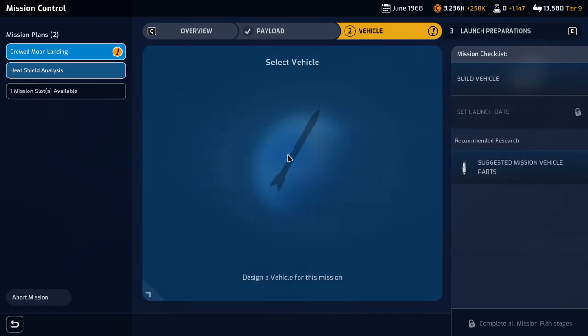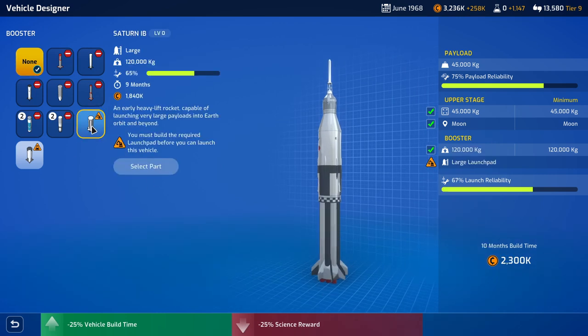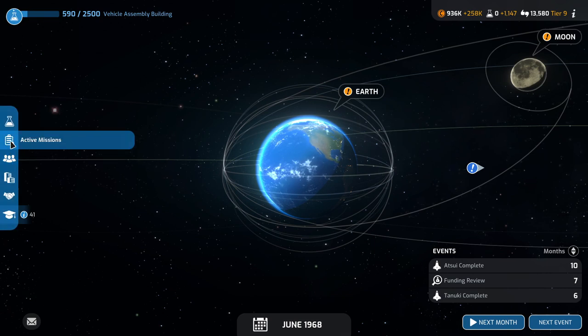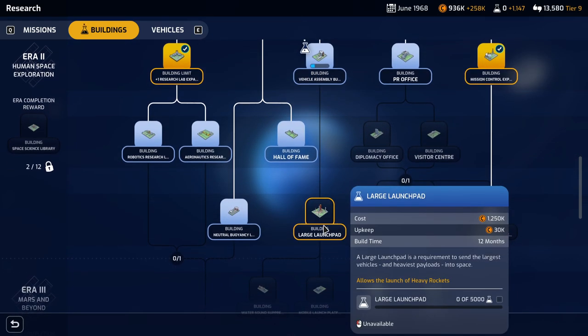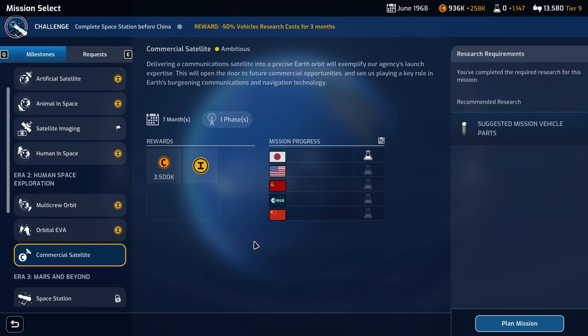Crewed moon landing needs a vehicle — we'll pay for it and start building it. S4B stage, booster — we can't launch the vehicle yet but we can build it, so that's okay. 10 month build time, 2,300. We'll commit to it. We really need to build the pad. First we have to build the VAB, which is going to take 8 months, and then we have to build the pad, which is 12 months. I really should have done that earlier. We could probably plan the CommSat mission, but I'll save that for next time.